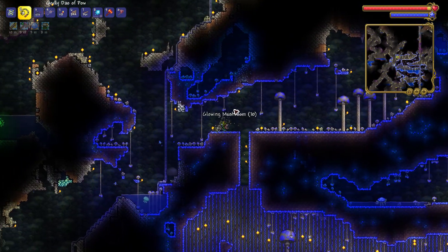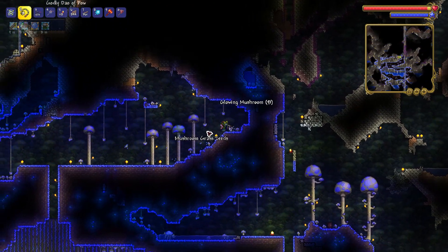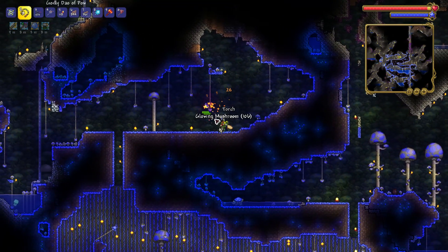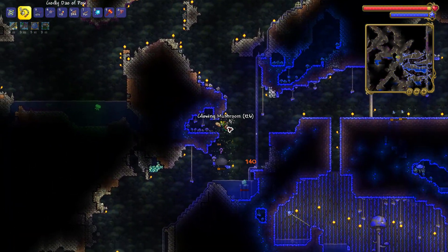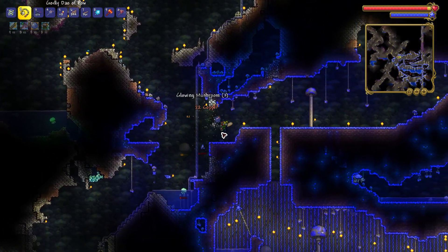Do you want to make a glowing mushroom field biome so you can get the Truffle NPC? Then you have to find one of these biomes underground and collect mushroom grass seeds by breaking the grass in the biome. And you need to collect a couple of hundred mud blocks.